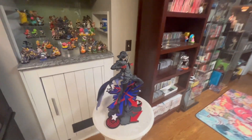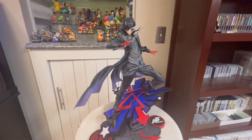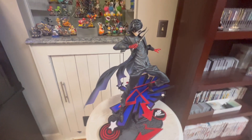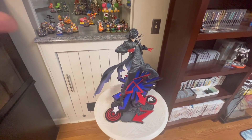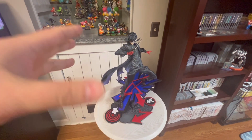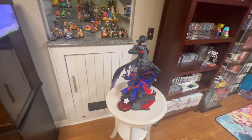Oh my god, we almost skipped this — here's Joker from Persona 5. This is Prime 1 Studios. It is super cool, very tall, and the base is awesome. I don't have a better spot for him right now. He was actually under the spot where it flooded, and a chunk of ceiling came very close to landing on him, which probably would have broken this very expensive figure. So I moved him over here. I love this figure — it's so amazing.